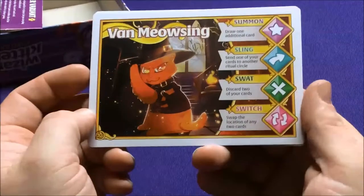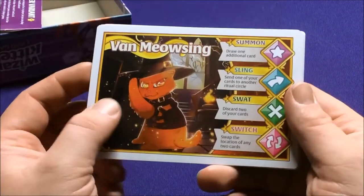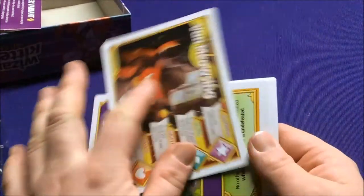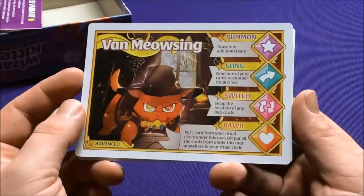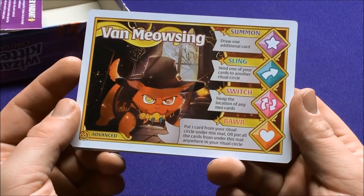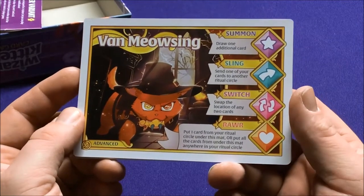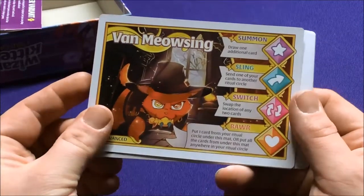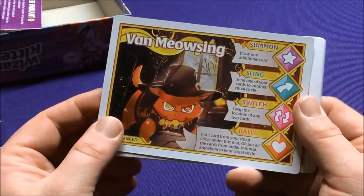We have our new kitten — Vang Meowsing, like Van Helsing. He has the four basic abilities, and then the advanced side — we get a Roar ability: put one card from your Ritual Circle under this mat, or put all the cards from under this mat anywhere in your circle. That's kind of neat — just save them up until you need them. But it's kind of a double-edged sword because it's almost like you have to use all of them at once.